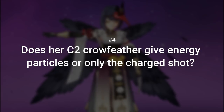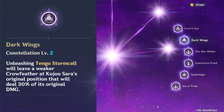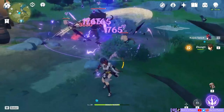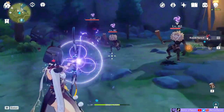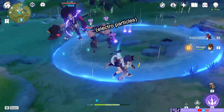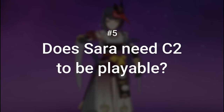Question 4: Does her C2 Crowfeather give energy particles, or only the charged shot? C2 lets her generate a Crowfeather upon using the power skill instead of generating one with a charged shot. However, only Sara's charged shot will generate energy particles. We can clearly see the difference in this footage.